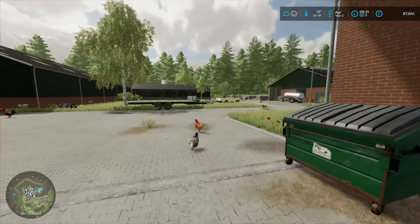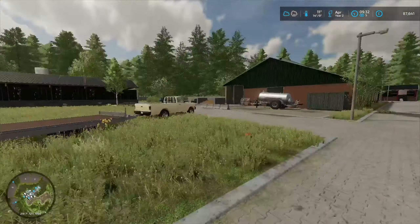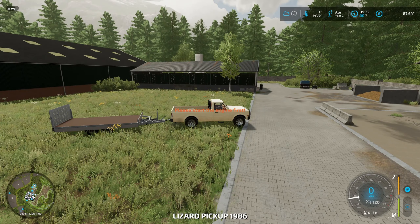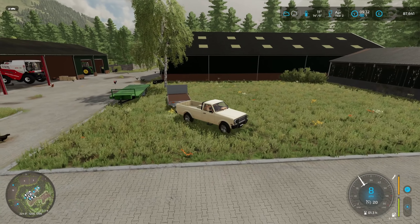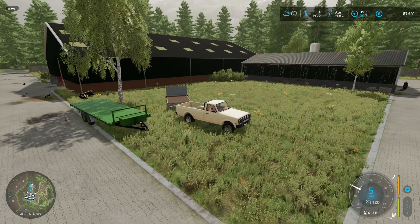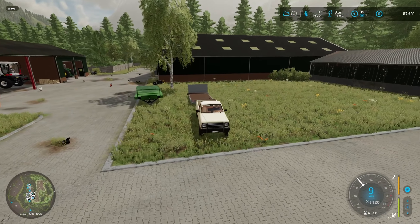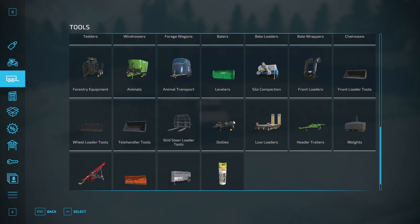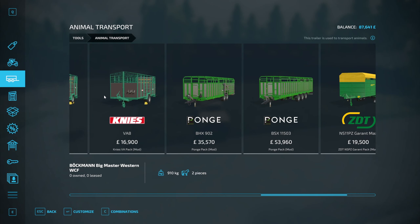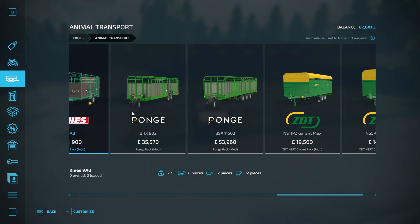Now for the second part of this episode — let's use the money we still have to buy the animal transport trailer. Looking at the options: animal transport — one takes eight cows, twelve pigs, and twelve sheep, and costs 16,000 pounds. This one is six cows. That one has a big cow capacity but is too big for this kind of map.